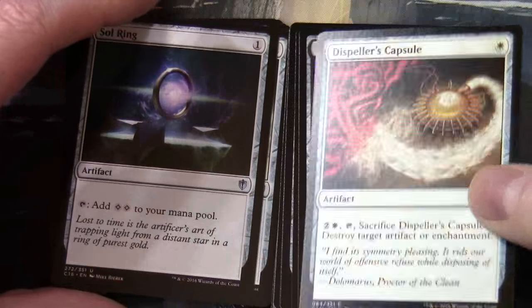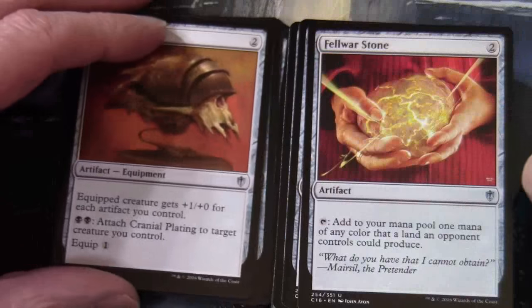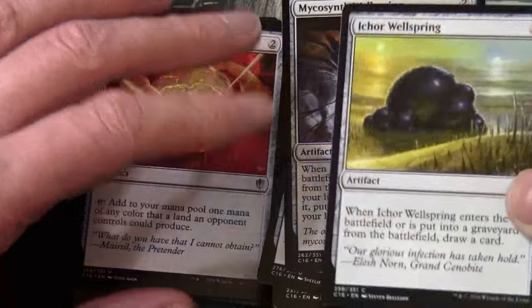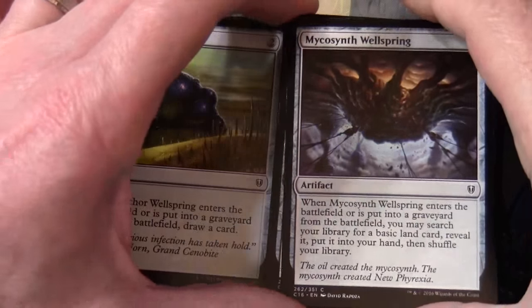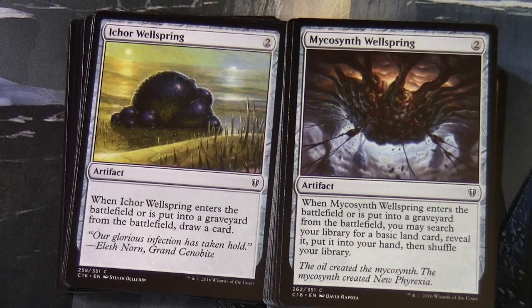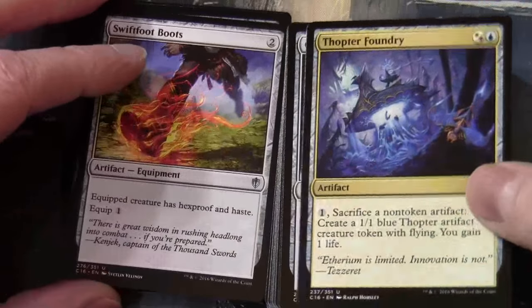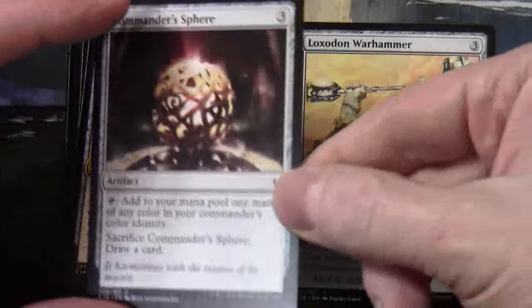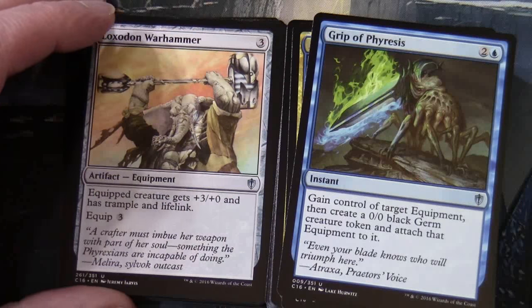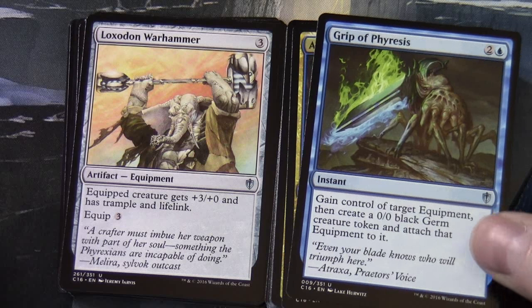Dispeller's Capsule, Executioner's Capsule, Cranial Plating, Fellwar Stone — another classic Commander card — Ichor Wellspring, Mycosynth Wellspring. We'll see a lot of artifacts here usable in many different decks but obviously at home in an artifact deck because of the synergies they create. Swiftfoot Boots, Thopter Foundry, Commander Sphere, Loxodon Warhammer.